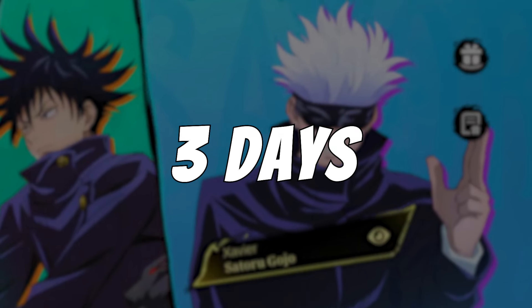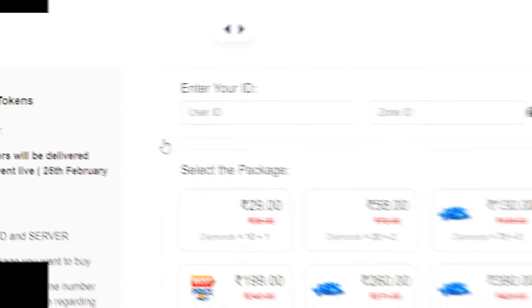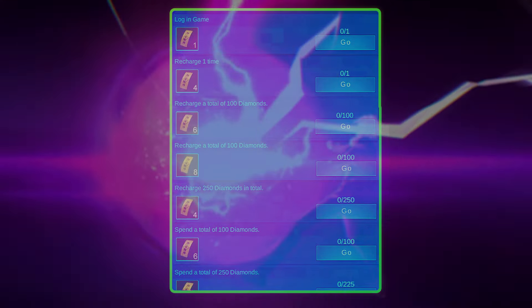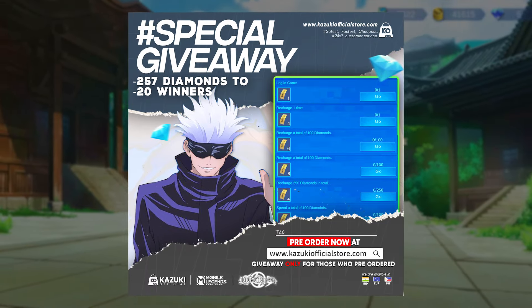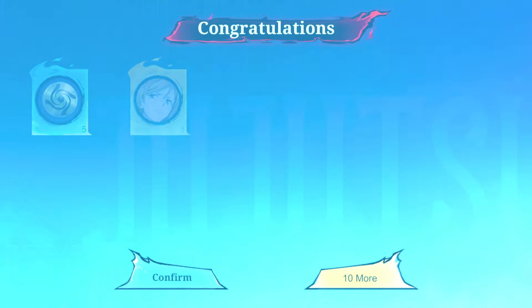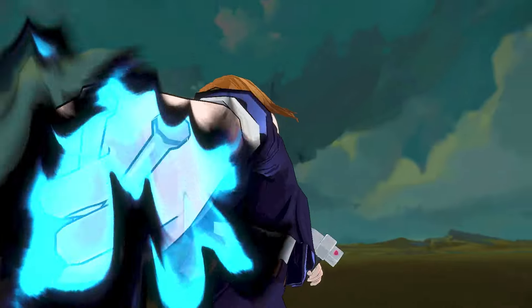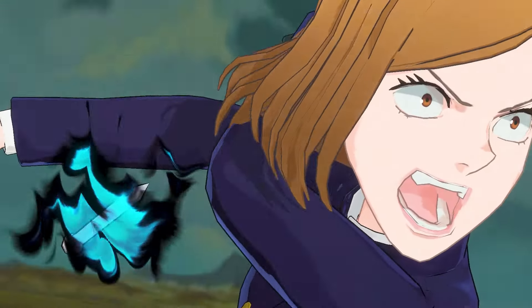Only 3 days remaining for the JJK task to go live, so buy special diamonds infused with Gojo Satoru's cursed energy. Hurry up and preorder for JJK tokens — 20 lucky JJK high students will stand a chance of winning 257 diamonds just by preordering any amount of diamonds. You might even stand a chance at getting a Jujutsu Kaisen skin if you use our diamonds to draw in this event. The diamonds await you, so order now from the link down in the comment section.